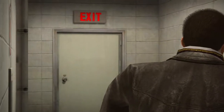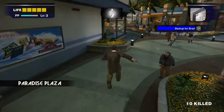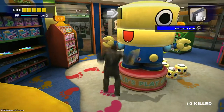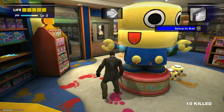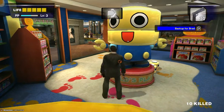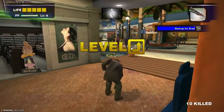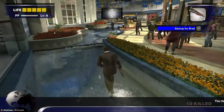Once you reach a certain point a cutscene will play and a pistol will be forced into your inventory. You don't really need the pistol so you can drop it. For some free PP, go ahead and kick the little serve bot or hit it with anything. If you align it you will be rewarded with 10,000 PP, which should get you to around level four.